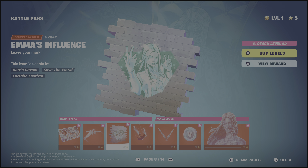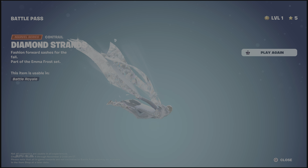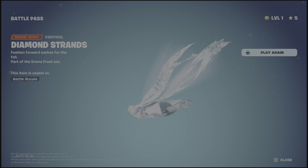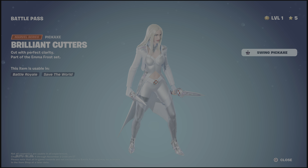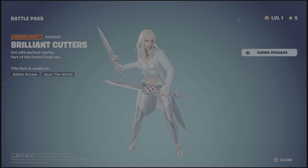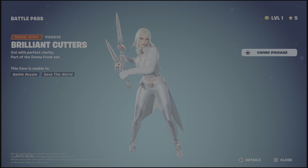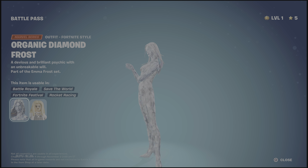Cool, I like that. The White Queen's Drone. Diamond Strands — that's actually quite a cool contrail. Here are her Brilliant Cutters — I like that trail. A decent splash effect.